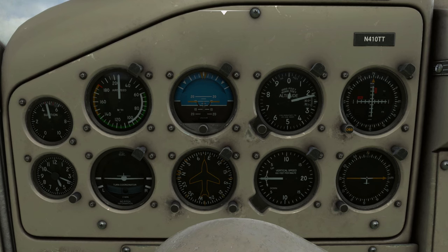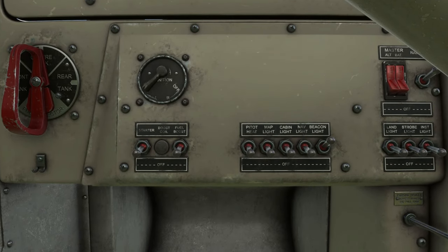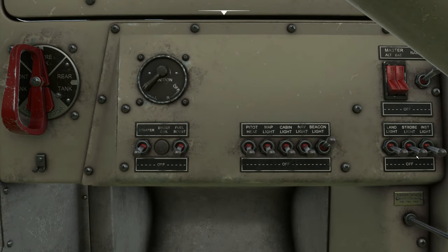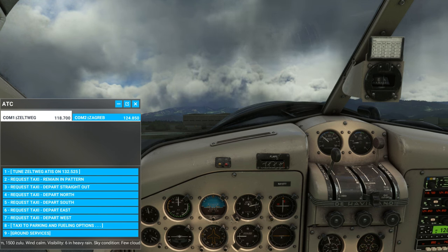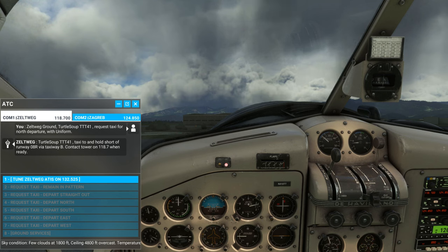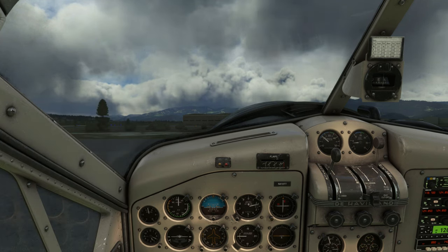Visual runway zero eight right and zero eight left in use for landing and departing. VFR aircraft say direction of flight. Tuning in ground - Zeltweg Ground, Turtle Soup Tango Tango Tango Four One, request taxi for north departure with information Uniform. Cleared to taxi and hold short of runway zero eight right via taxiway Bravo, contact tower on 118.7 when ready. Readback: taxi and hold short runway zero eight right via taxiway Bravo.